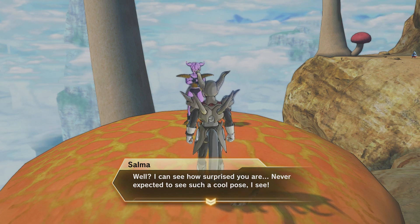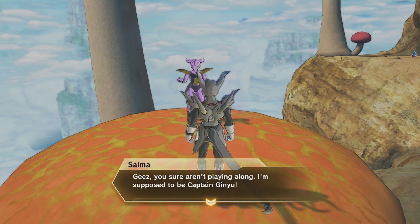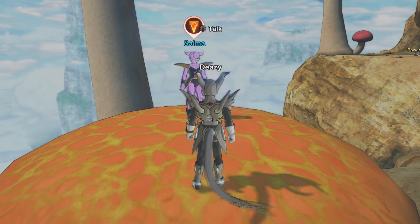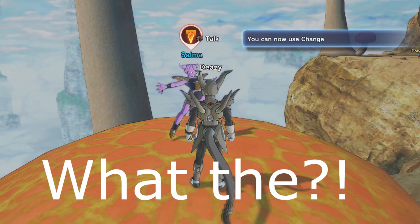Now we're gonna go to Selma, who you can find at the Mushroom District. She tells you she has a move called Body Change. You have to act surprised, so choose the emote called 'What the?!' — which has a question mark and an exclamation point. And she gives you the Body Change emote.